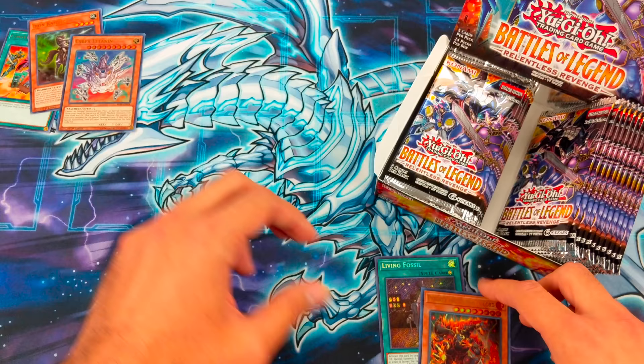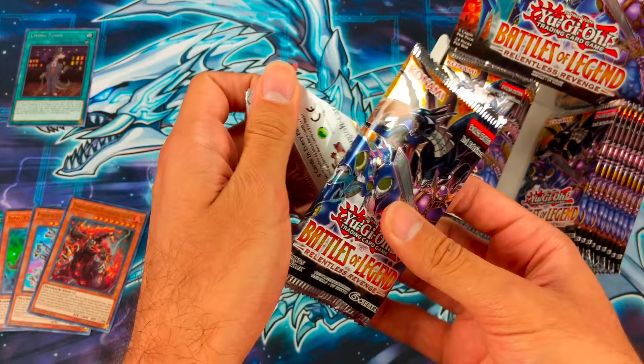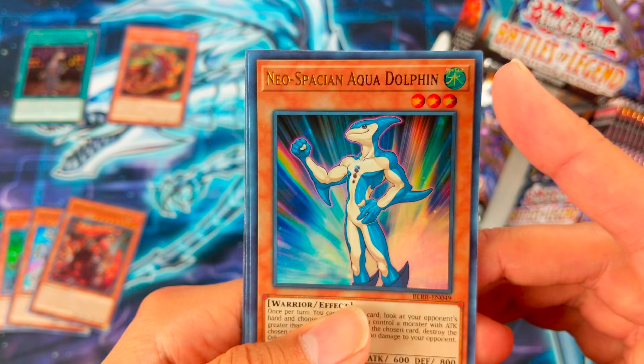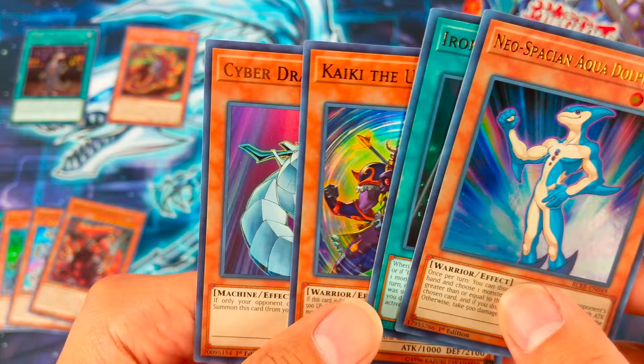Let's put the secret rare up top here and the ultras down below. Pack two: Triggering Worm — it's new. Neospatial Aquadolphin, Iron Cage, Kaiki the Unity Star, and Cyber Dragon, the old classic.